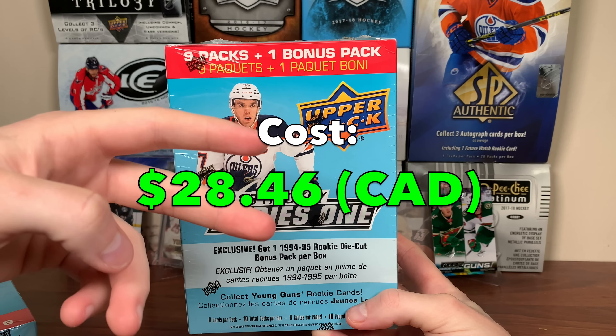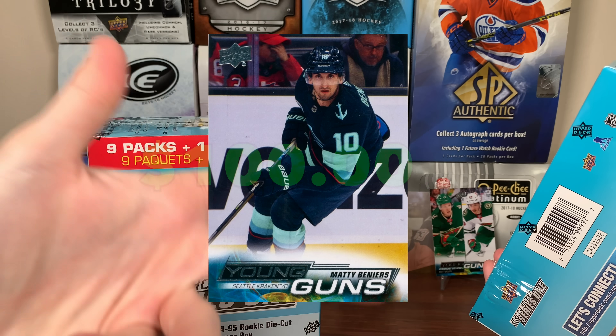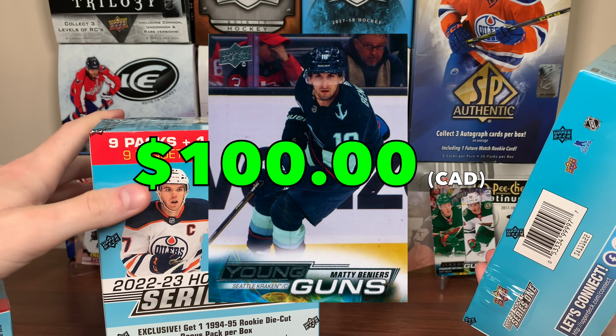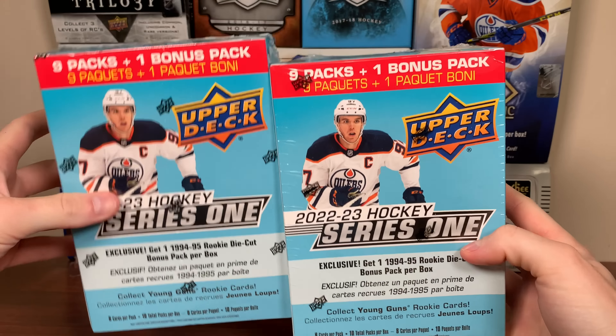These are the Best Pals Black Friday megaboxes and I've just been sitting on these. I still haven't pulled any of the top guys. Matty Beniers right here is definitely a worthy chase — his Young Guns goes for around 100 bucks. Haven't pulled him, haven't pulled Boldy, haven't pulled Owen Power. So hopefully we get one of those guys here. Let's get right into it.